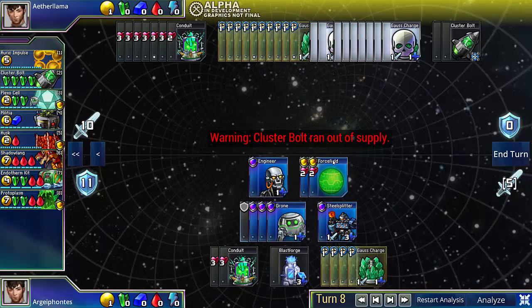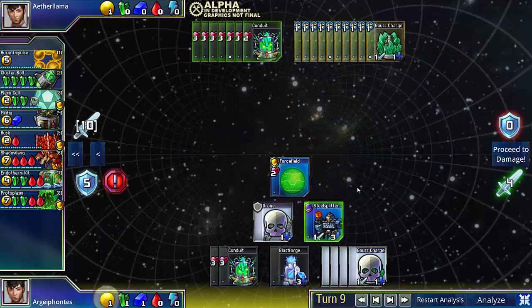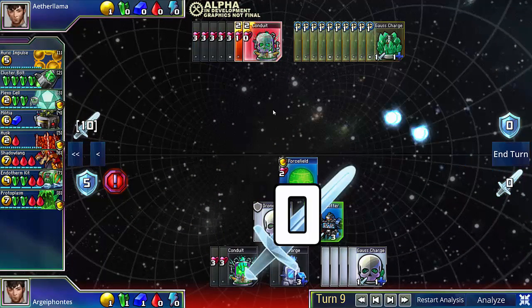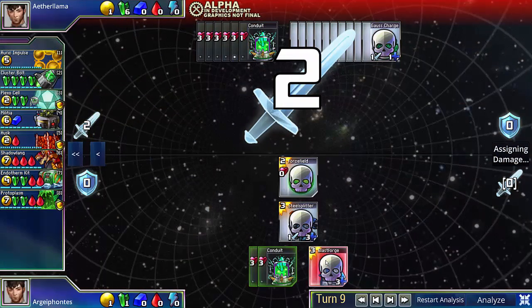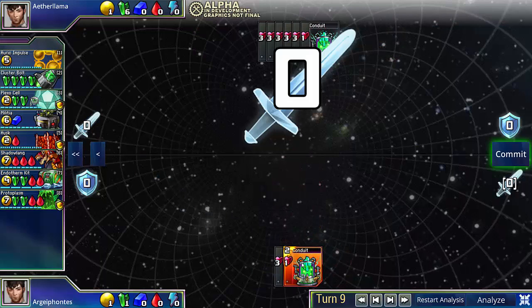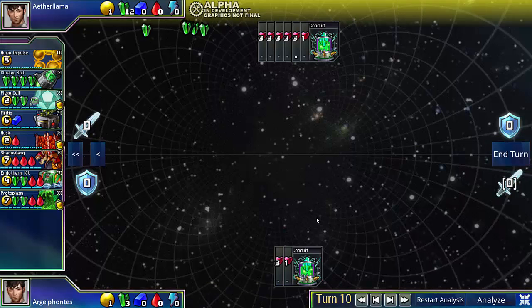And I'm in a pretty nasty situation. However, those are his last 2 Clusterbolts, which, as we'll see, will be able to wipe out my Blastforge pretty critically. So, how do you win in this situation without the Blastforge? This looks like a draw, right? This has to be a draw. Turns out, it's not.